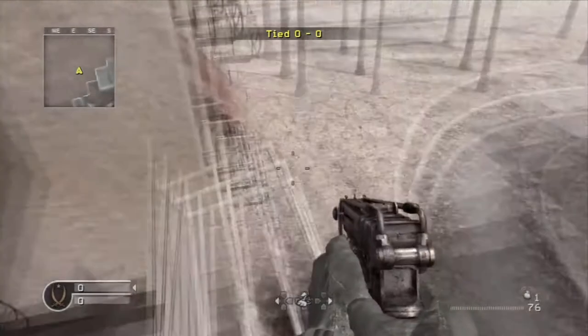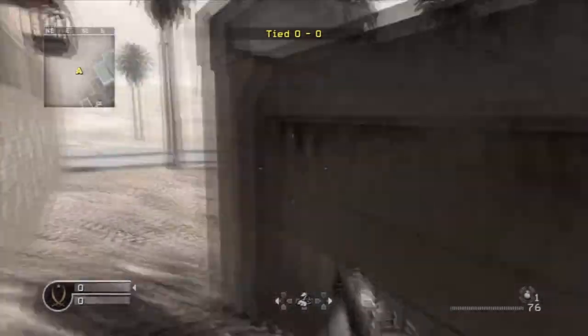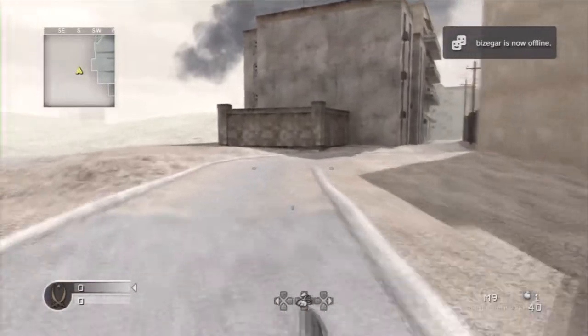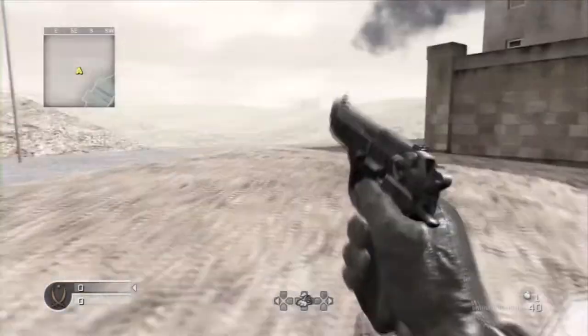So to get out of the map you literally just jump forwards and you can either jump down or on top of some things, but from here you are out of the map.